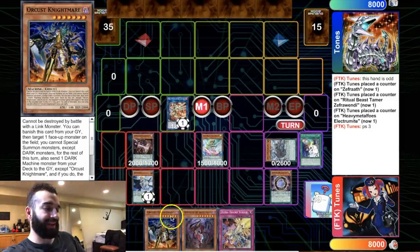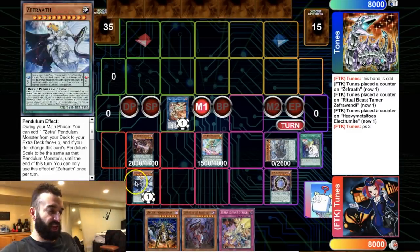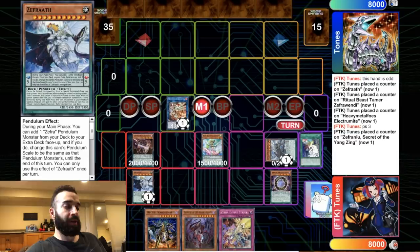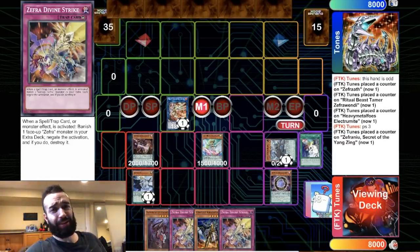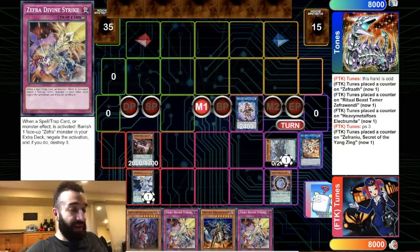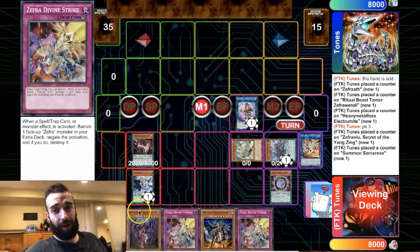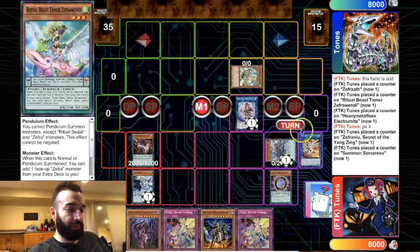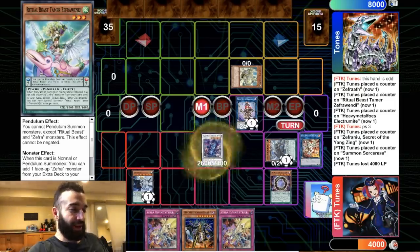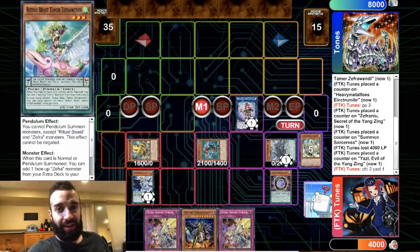He summons those — keep in mind he can't Pendulum summon the Nightmare or the Distrudo. He's not playing Pendulum Magicians, which ends on scale 8. He's playing Zephra, which ends on scale 7, so you can't Pendulum summon Orca's the Nightmare or the Distrudo. But it's most definitely not dead — Zephra Nui gets another Divine Strike, double Divine Strike. Summon Sorcerer is going to give them a Yang Zing card by targeting Zephra Nui, then they summon the Strudo and go into Yazzie.